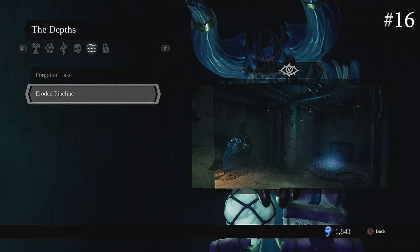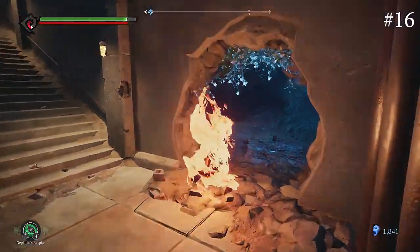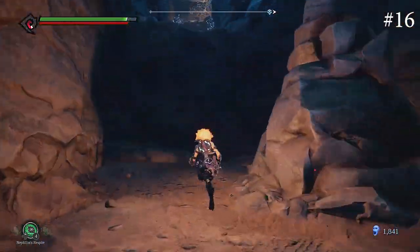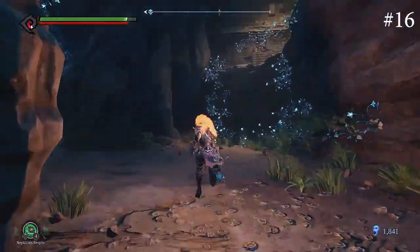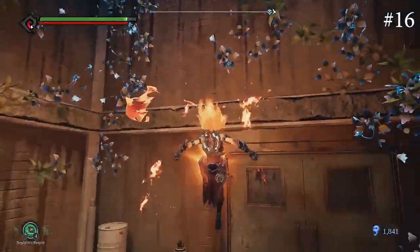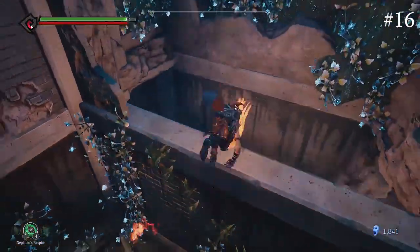For number sixteen, which is located in the Eroded Pipeline in the Depths, you want to just go back here and jump on this platform — be sure not to fail like I do right here. Then jump here to the right, just jump over this little wall, and then you will find the human.